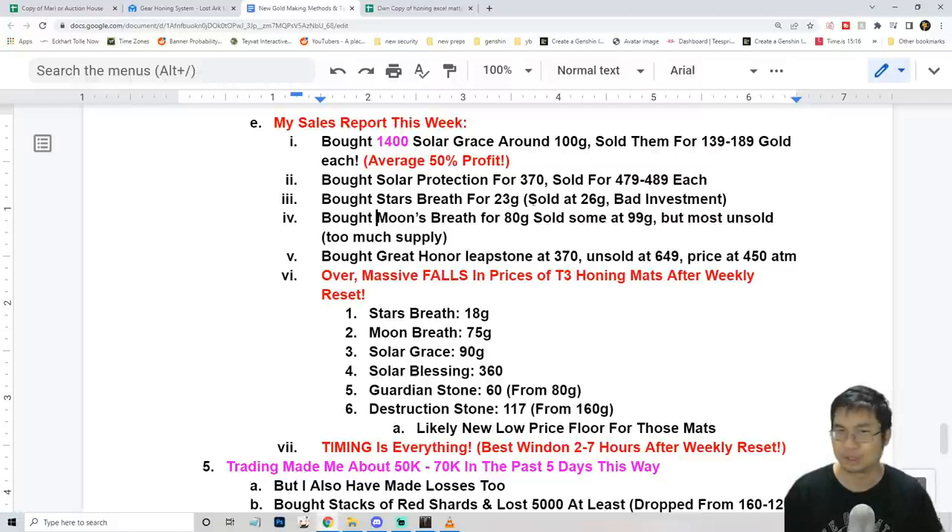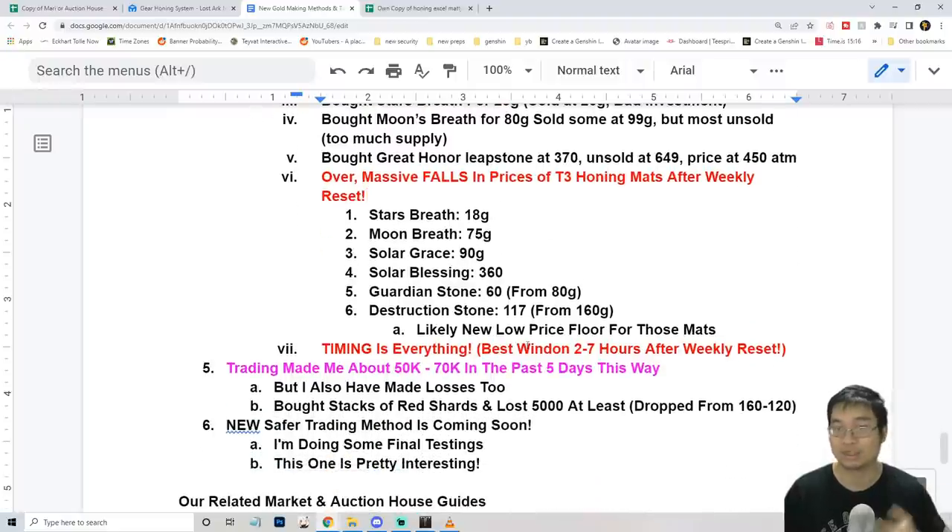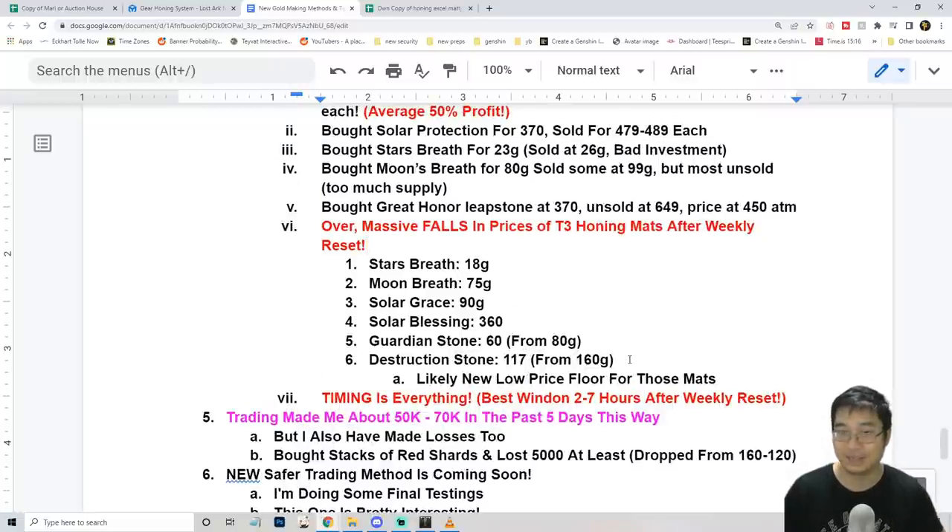I also tested other items like solar protection, star's breath, and moon's breath, but those didn't make me much gold because I couldn't sell them at a big profit. I also bought some honor lipstone and great honor lipstone — I tried to sell them too high and they didn't sell, though they did gain some value. The losses I made during the weekly reset were from buying red destruction shots: I bought them at 160 per stack and they dropped to 117, so I don't recommend trading destruction stones during the weekly reset, whether tier 1 or tier 2, because players get a lot of them from the weekly reset shop and dump them onto the market.